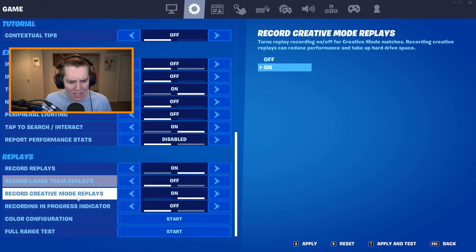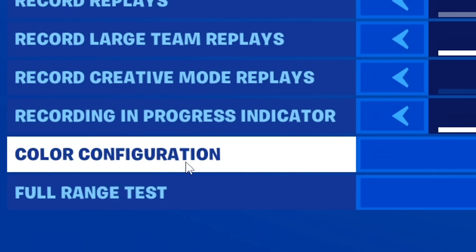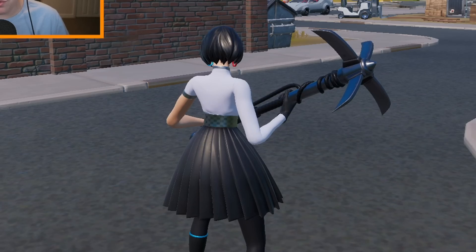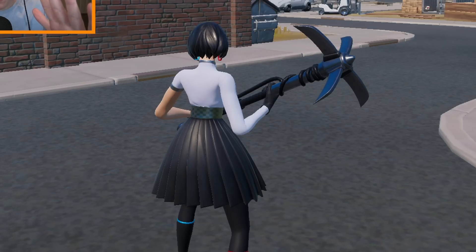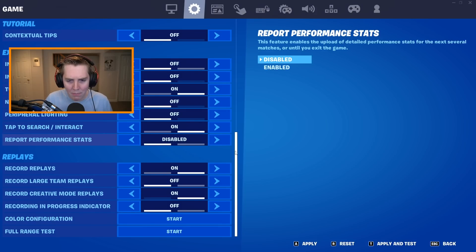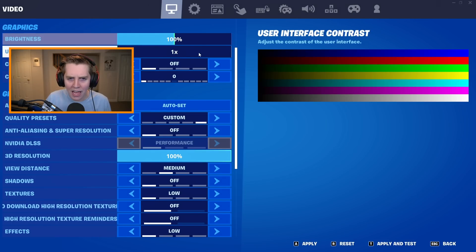Just randomly below Replays, there's the Color Configuration and Full Range Test. Color Configuration is basically how you can calibrate your colors. When you start it, there's no HUD, no minimap — it's a way to calibrate the colors on your monitor with the game in front of you. It's not going to do it for you automatically, since that is what the Colorblind Mode option is for. It's the in-game way to calibrate your monitor colors.